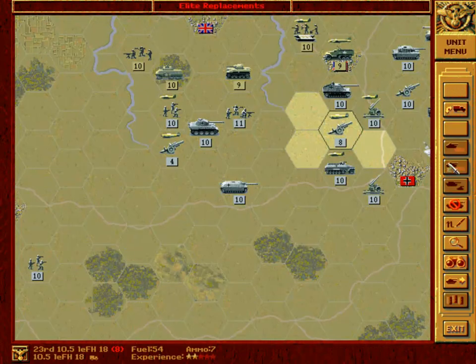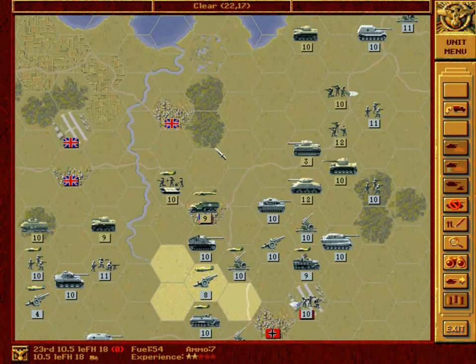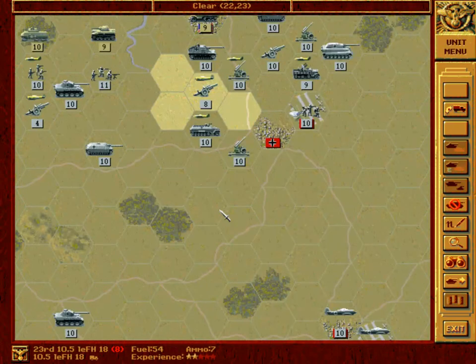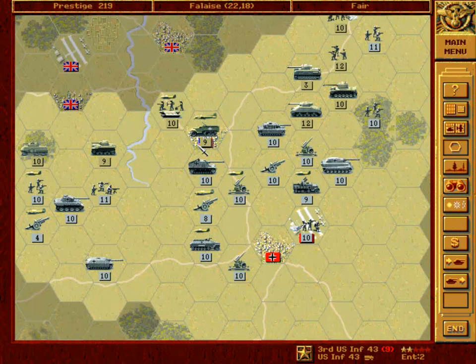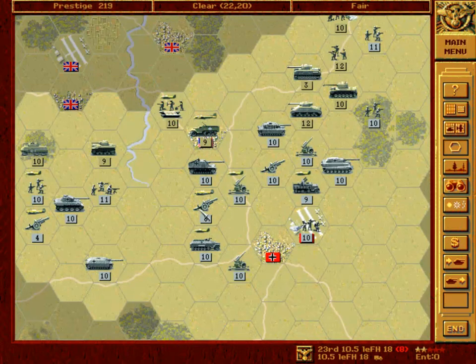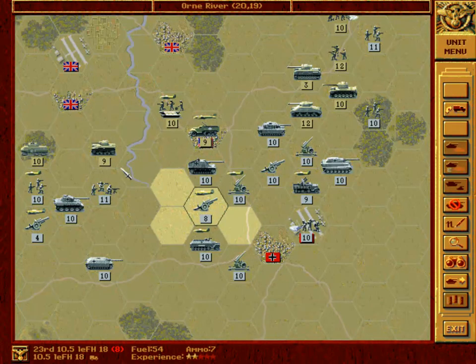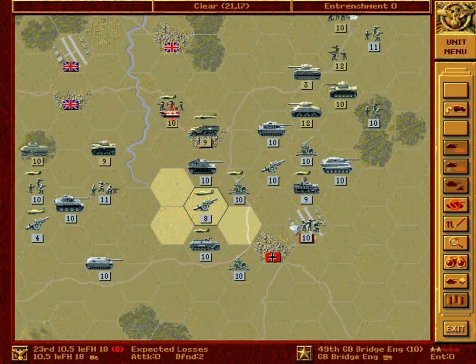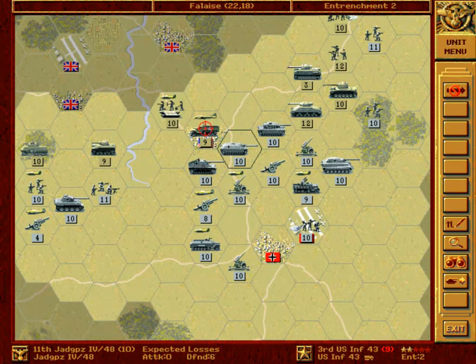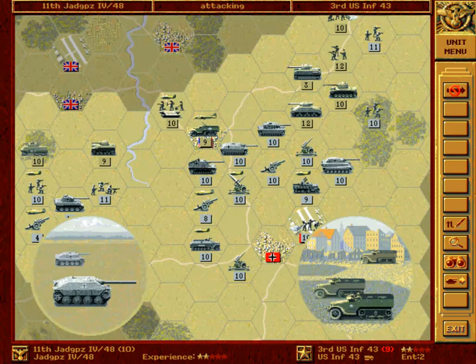And with this anti-tank we can maybe finish the job, or if not, at least we can make this unit retreat. Just let me check what to do with this medium artillery. We could attack this transport, just in case we are worried about rugged defense. But I think not — it's only useful against this British bridge engineer. So we'll just attack.